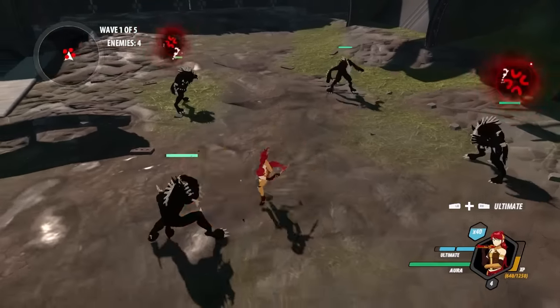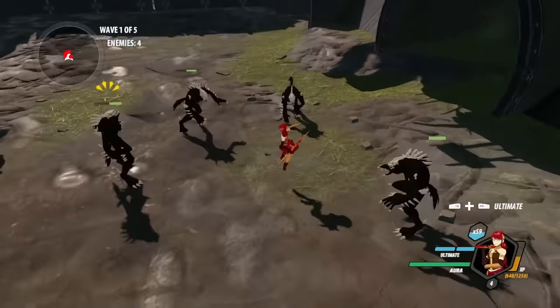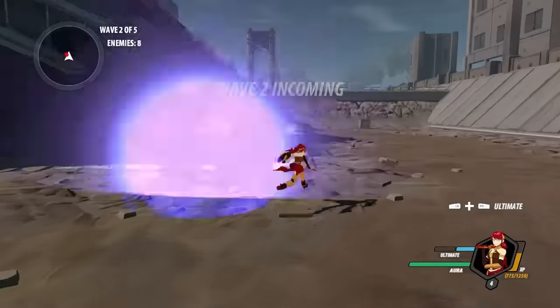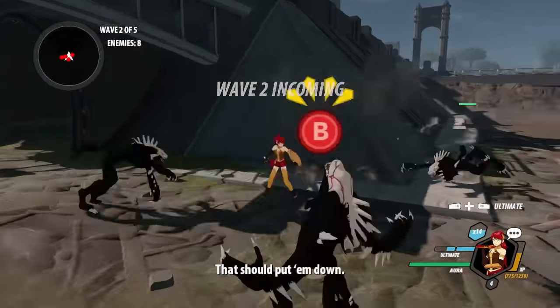Pyrrha's awesome - normally when a character does the counter thing, they've got to rush at the enemy, but Pyrrha doesn't need to. Pyrrha just throws her shield, which is actually good because it means you don't have to get in the danger zone if you want to do it. Wave complete! Pyrrha is beast. Pyrrha's got that unique counter for that reason - because she doesn't have to actually run at the person, which is good.